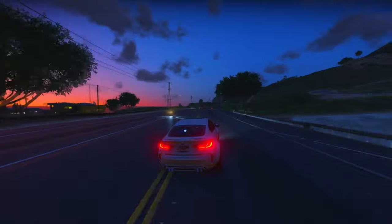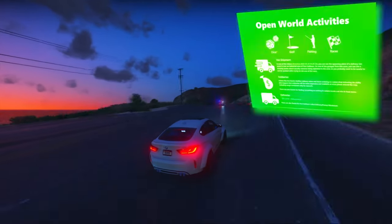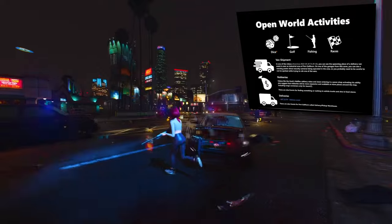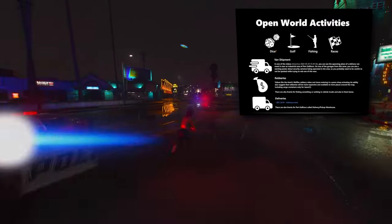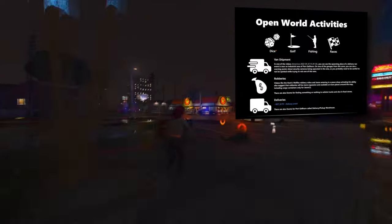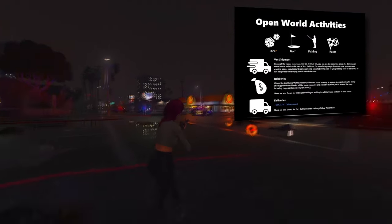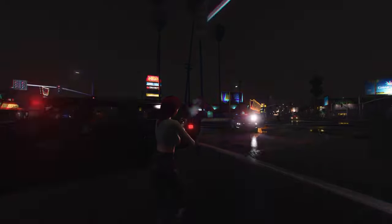We've got confirmation on seven open world activities that will be available in the game. Currently these include dice, golf, fishing, and races. Additionally, there's a van shipment activity, and in one of the videos you can spot the spawning location for a delivery van event near the industrial area of Port Gellhorn. Notably, there's a warning poster about security cameras in this area, suggesting the need for caution while attempting to rob the van.